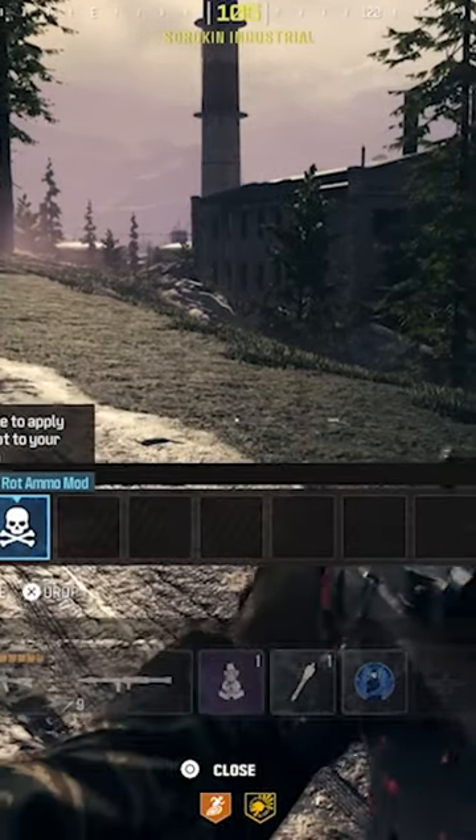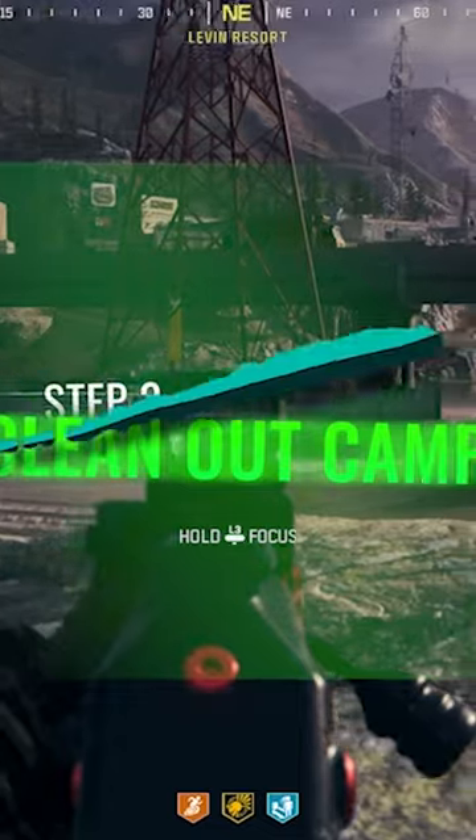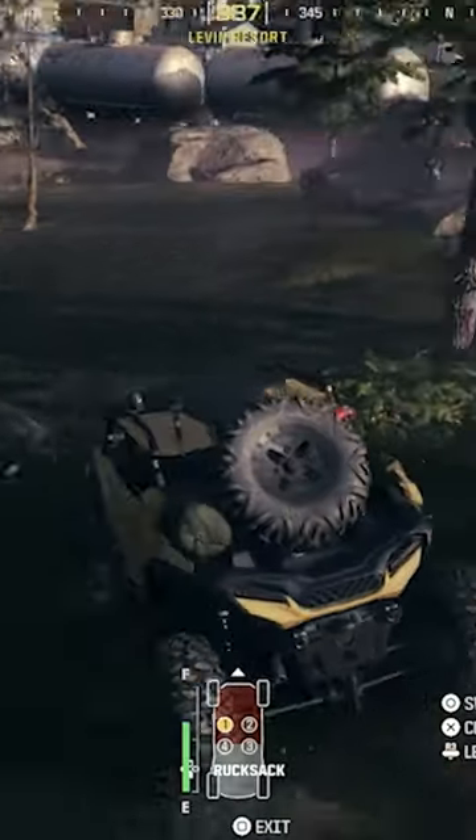Second, you're going to want to open up your mini map and then find what they call a mercenary camp. At this camp, when you get there, you're going to be met by quite a few bosses. So just take your time in knocking all of them out, and here you're going to find a keycard to get into a stronghold.